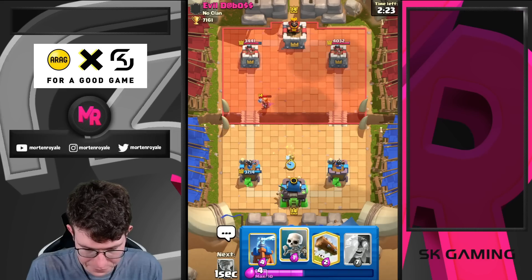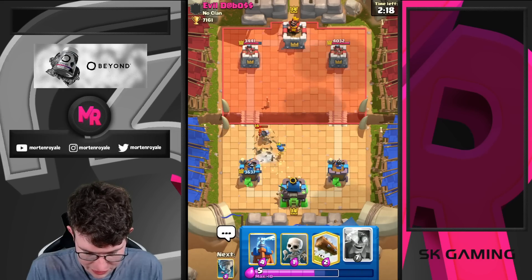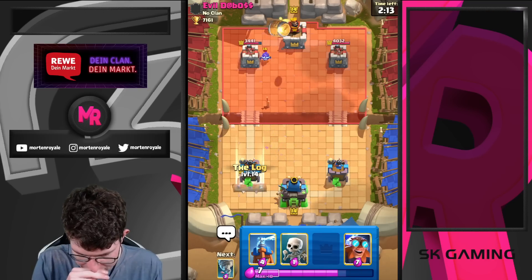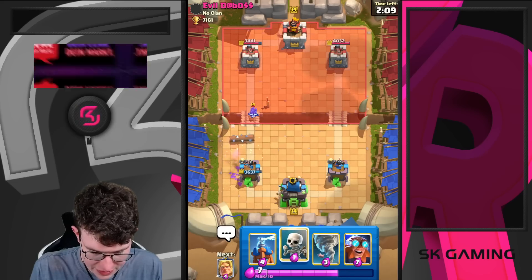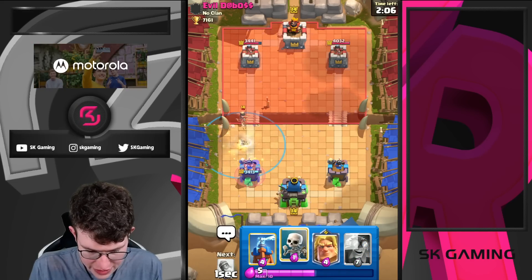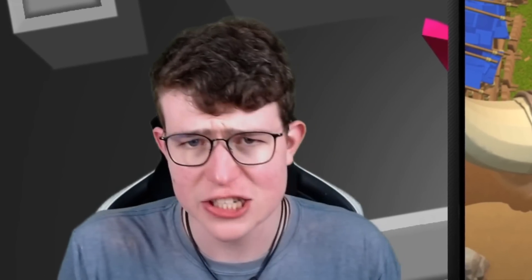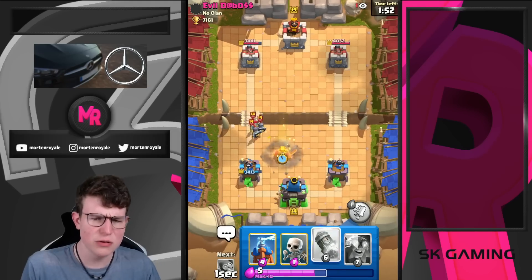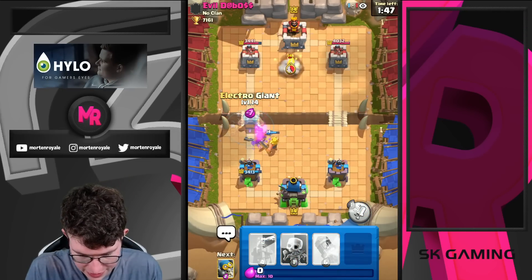I'm going for Bomber here — Bomber's doing a pretty solid job. He's mostly going to play his Goblin Barrel soon, so I go for a Log to make sure we also hit the E-Spirit. Going for Tornado here, killing the Princess. Log does less damage on tower than it did before, but I think this is generally not too bad for me because we'll use our Log on defense.